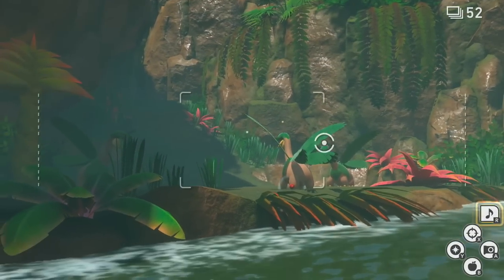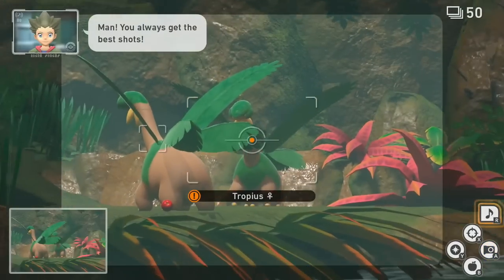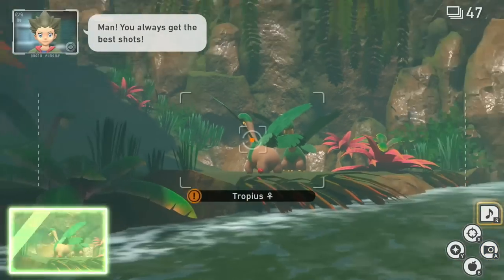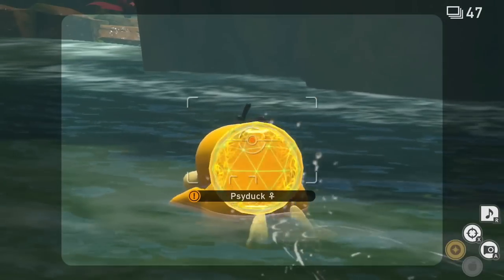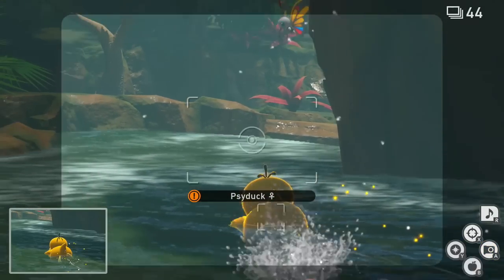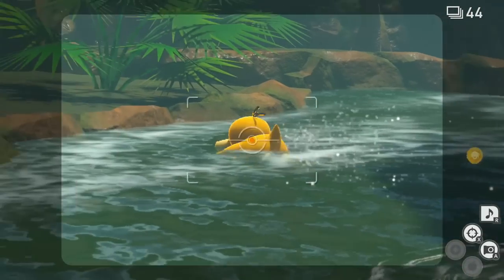Like I said earlier, if you didn't get your chance at Psyduck, you'll be able to get Psyduck swimming around in the river, so just shoot a picture of him right over there. He's definitely able to be fed — you can throw some apples at him and he'll be all set and ready to go.